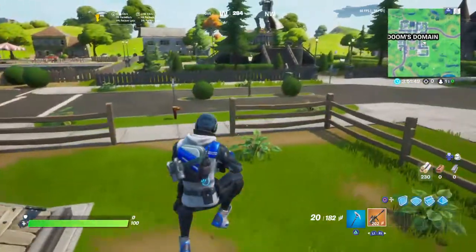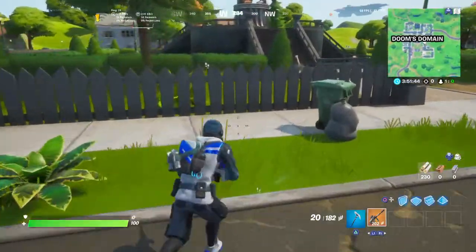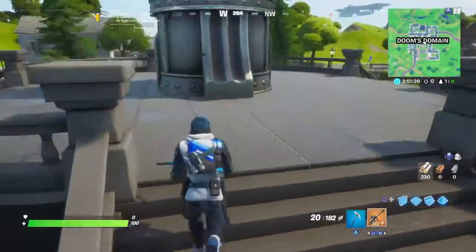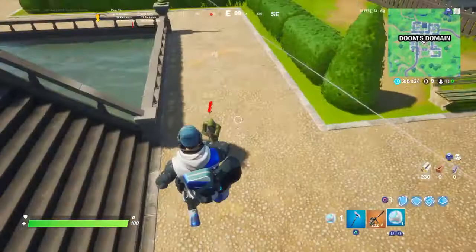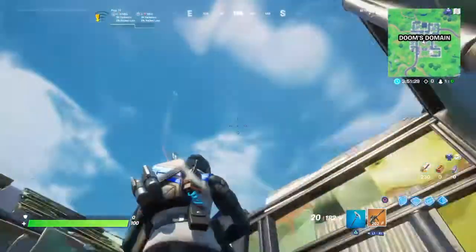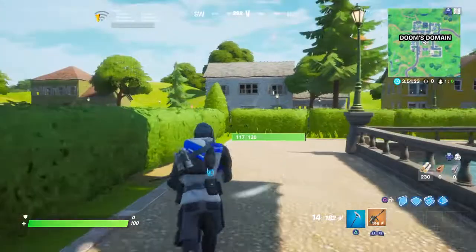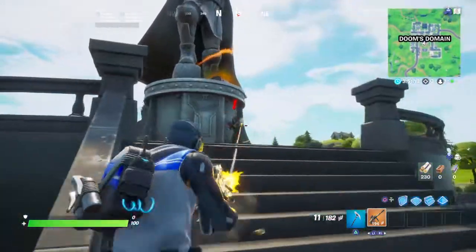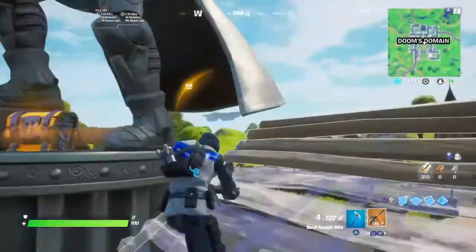Earlier I saw a weird circly spinny red thing — I got that on camera so I'll be able to look at that later, but I have to find out what that was, like a little sparkly thing. Now — I forgot they don't drop their guns when I put this emote on, but superpowers still drop and that's all that really matters.